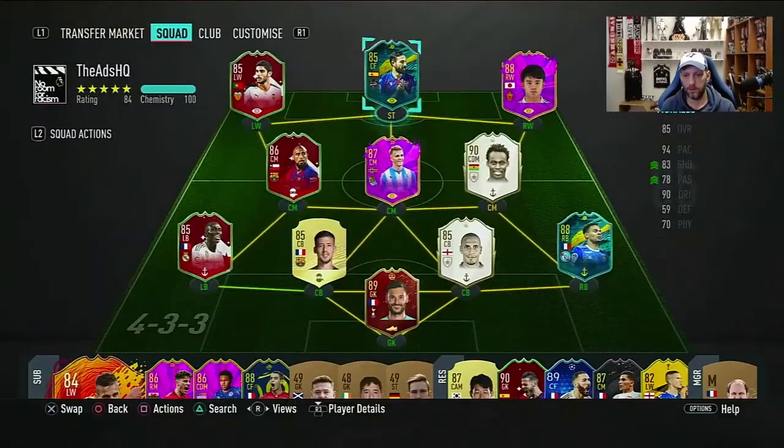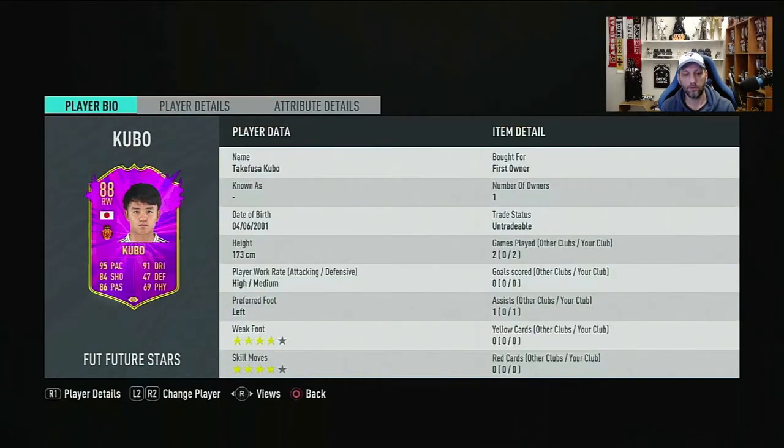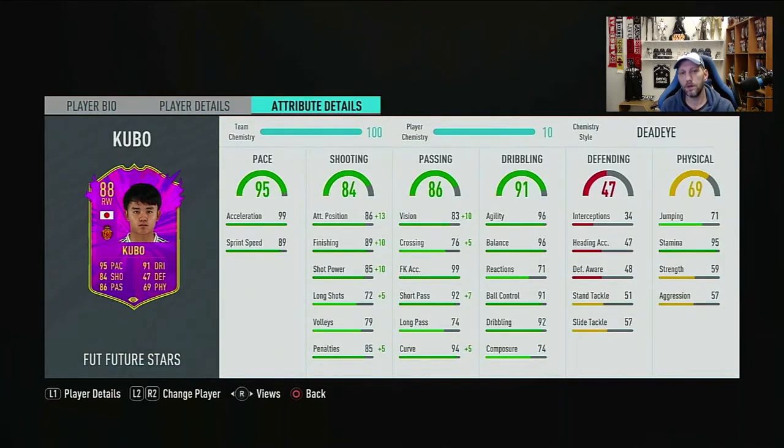Looking back at the card — Takefusa Kubo from Mallorca over two games, one assist. As a winger he is fast and explosive, especially in the first few feet. His pace is there, great agility for quick turns, and good ball control. Passing is great, especially short passing — very quick and on point. However, finishing wasn't there; he missed a good chance without even getting it on target, which was a big minus despite having a four-star weak foot.